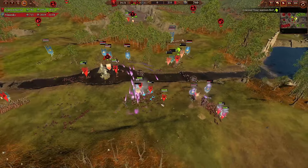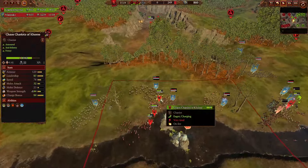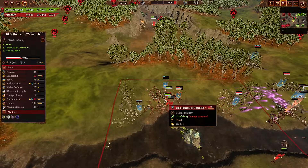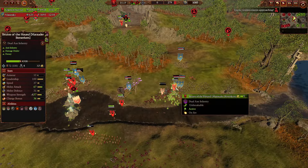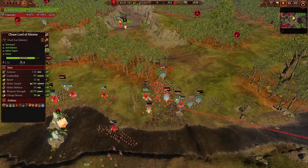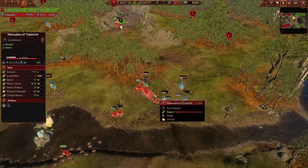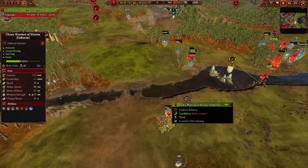Pinks are firing in and starting to deal some significant damage to the Halberds, who already took a bit of a beating from the Chaos Warriors. The Chariot is continuing to cycle charge — he doesn't want to run into the Marauder Horsemen because he'll get trapped and they'll just toss javelins while he's stuck. One squad over here got routed off, and Screamers are also contributing to that. The Brutes of the Hound are now going to be fighting against the Zangors, and there are some Chaos Warriors still in the mix. The Brutes will struggle a little bit against those armor values, but they still have pretty good weapon strength and anti-infantry stats.